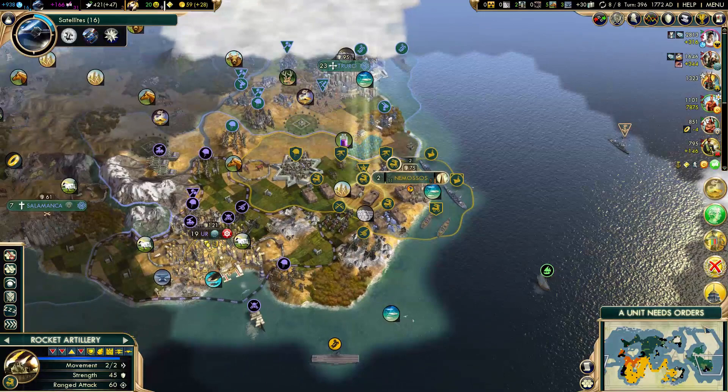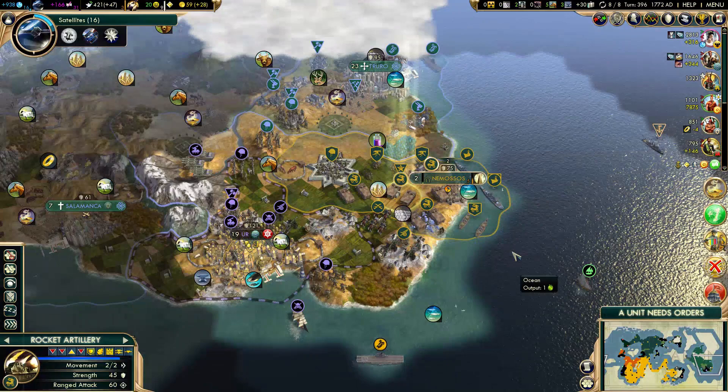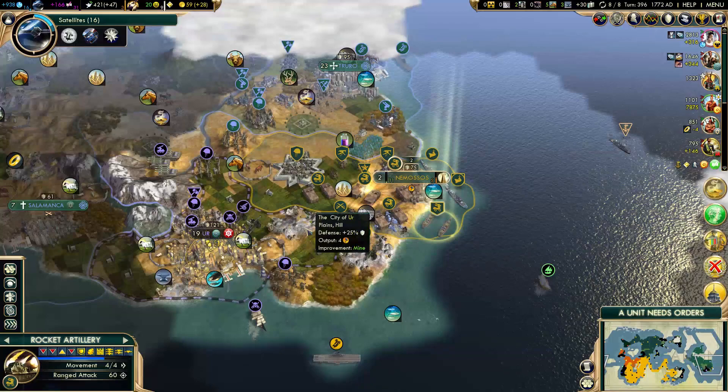Maybe it wasn't necessary to work all these tiles with gold, but I need the money. I didn't upgrade all my units yet. Do I declare war right now, or do I need to do anything else?